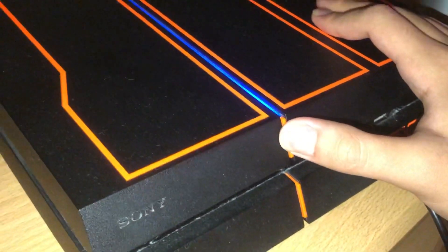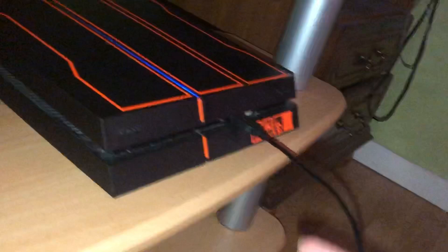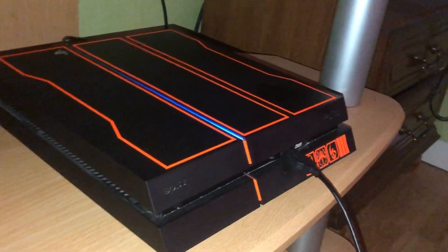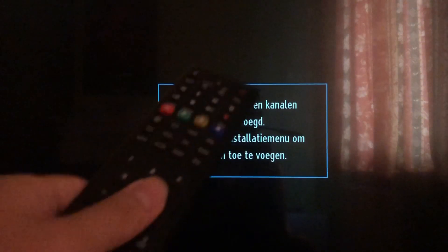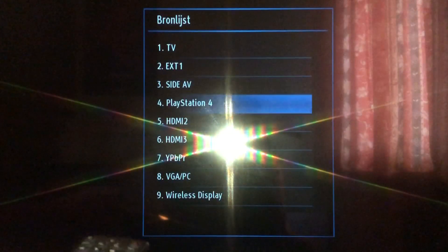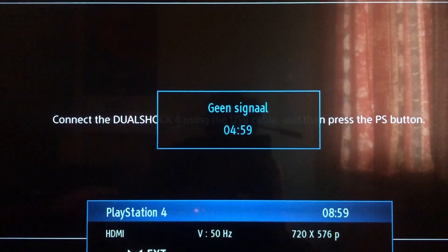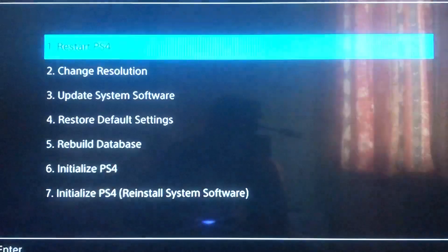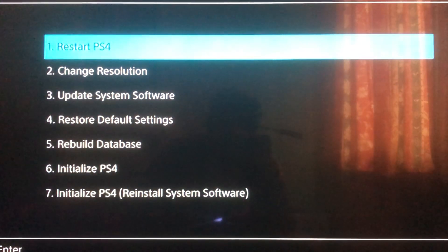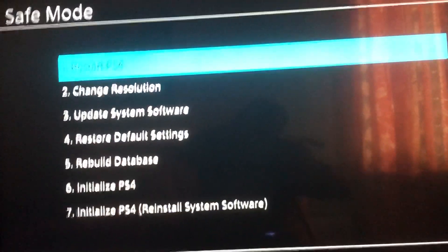After the second beep, leave it. Now grab your USB cable and connect it to your PlayStation controller. If nothing shows on the screen, grab your TV remote, press Source, and go back to PlayStation — sometimes it changes automatically. You should now see a message saying 'Connected' and 'Look for using USB cable, then press the PS button.' Do exactly that and you are now in Safe Mode.